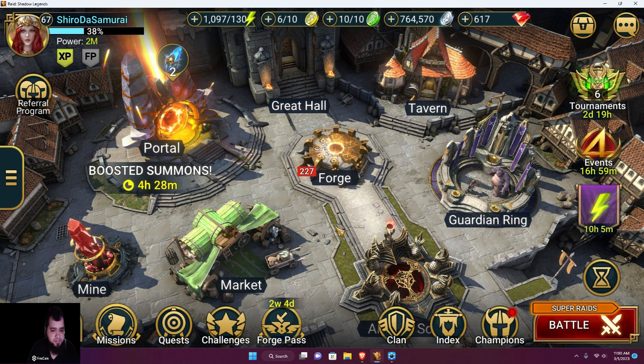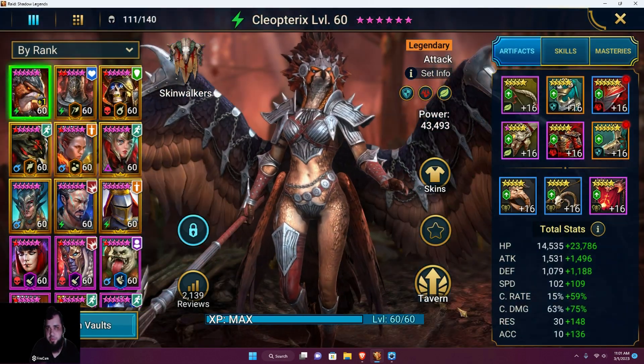Anyways, the reason we're here today is we're gonna be talking about Durandal, and I think he's a slept-on hero. When he got released he was a reward for getting first place in some tournament. My buddy did win him but isn't using him. I got him about two weeks ago, read his kit, and I was like — he can be on my arena team with the right stuff. I'm running him in Savage right now.